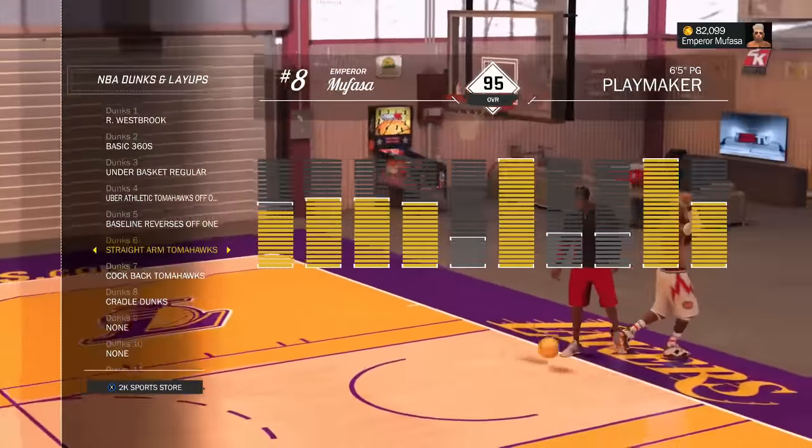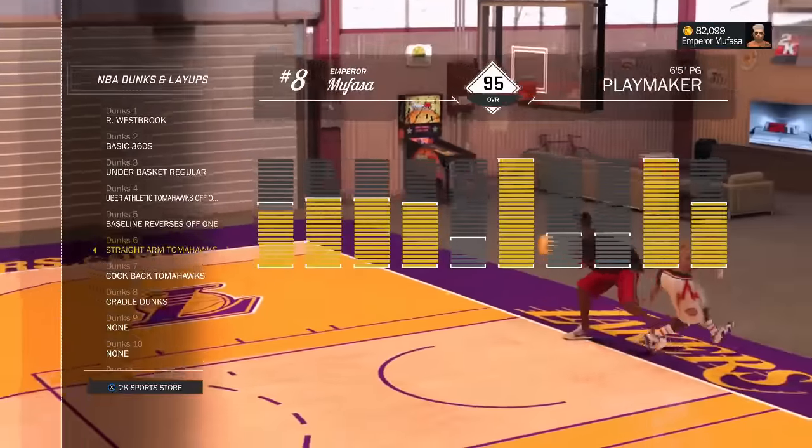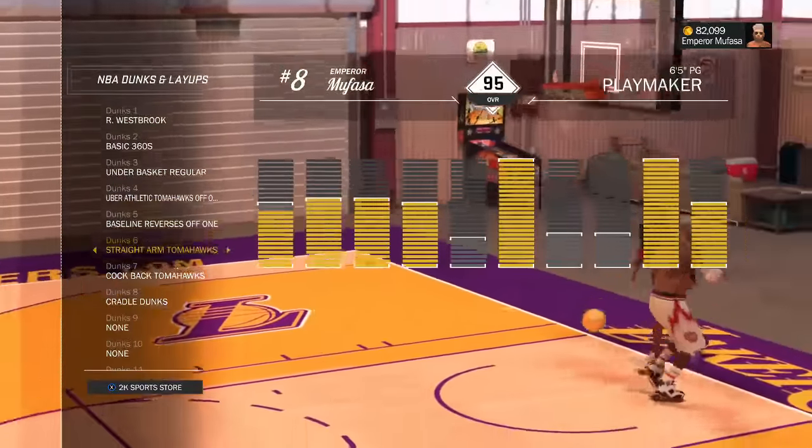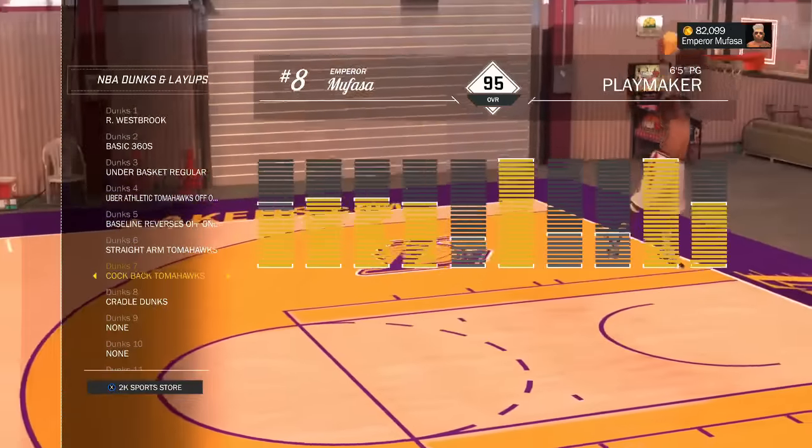Next we have another tomahawk dunk package: the Straight Arm Tomahawks. These are actually the dunk package I use the most. As you can see in this preview, you can barely even see the player dunk the ball, which means they're extremely fast and effective at the park. Go ahead and try those out as well.